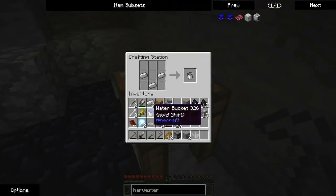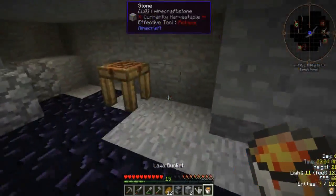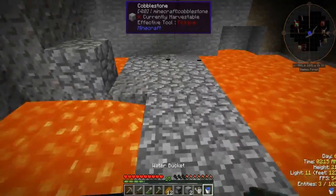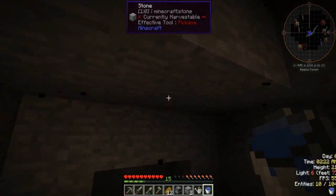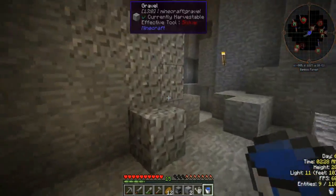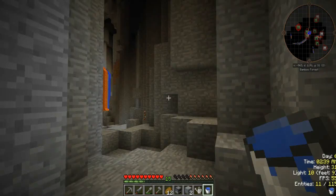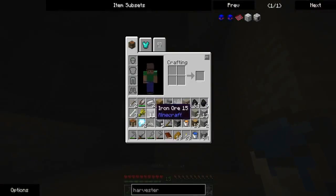I'm an idiot — I had a water bucket ready and used it on lava instead. Now I have to find 15 more iron ore, but that's not a problem. Looks like there's oil over here. I'll keep mining and try to find more caves. I'm almost done — I just need about four more iron ore and I'm in the deeper area of the cave now.